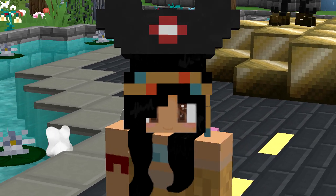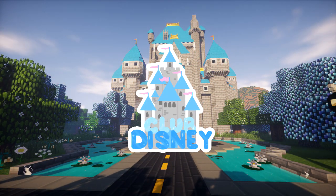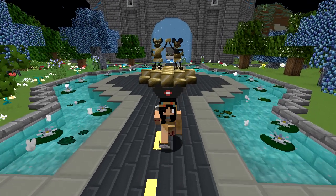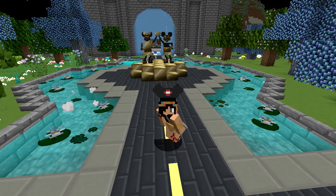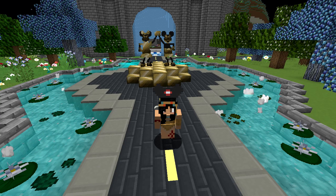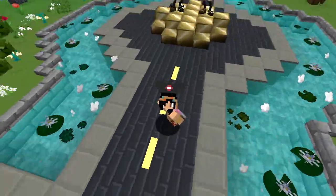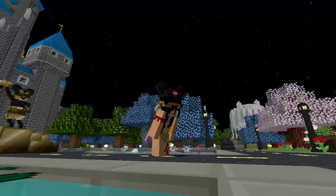Hello everyone and welcome back to Club Disney SMP. In today's video we are going to be checking out my teepee room or teepee house — I don't really know what to call it. There are some gifts that were left for me in the chest that I want to show you guys more in depth on camera. And later on in this episode we might go on our very first quest. I'm excited! Let's get started.